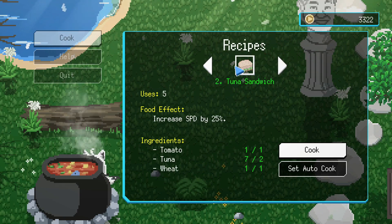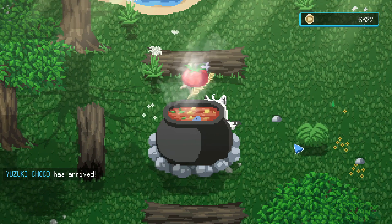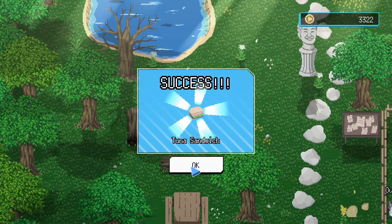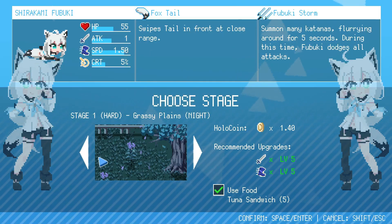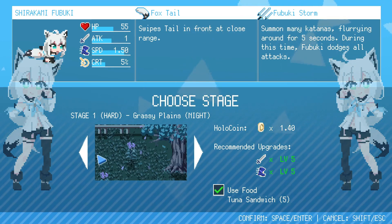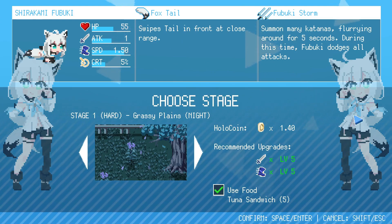I don't know if she's a crit girl. Obviously she's a speedy type. Let's grab her tuna sandwich — sounds good to me. We are going to head back to the stage selection screen. Here we are at stage one hard mode, Grassy Plains. I have beaten this with a different character, but I'd like to stick with stage one hard mode. I feel like it's a good intermediary stage for me to test out new characters.